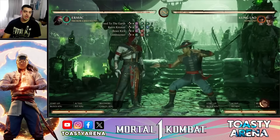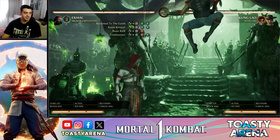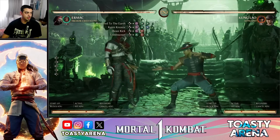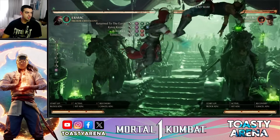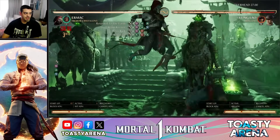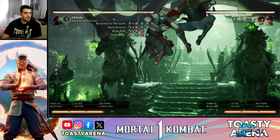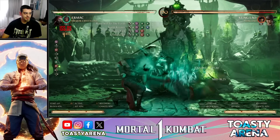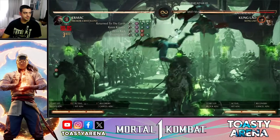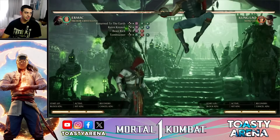Un apartado especial para los movimientos aéreos, porque Ermac tiene muchos strings aéreos que se van a usar bastante, ya que la mayoría son launchers que podemos continuar en combo. 1-2-2, 1-2-3 también es launcher confirmable en combo. 1-4 también — lo mismo, se puede continuar combo. 2-4-2 no se puede continuar combo pero es un buen combo ender, ya que hace bastante daño: 181.